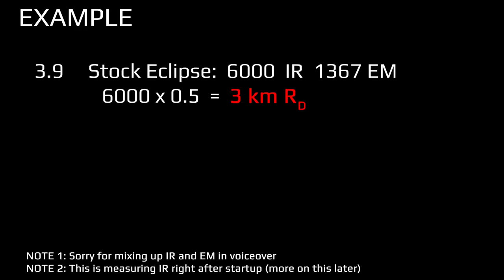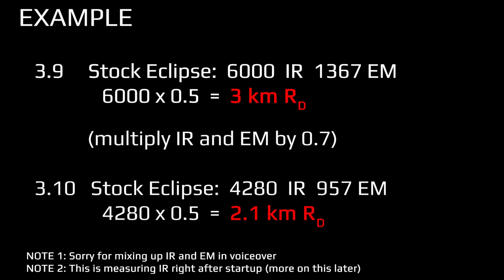For example, a stock Eclipse would previously generate 1367 IR and 6000 EM, which per the formula would result in about a 3 km detection range. Now, since it has a hull modifier of 0.7, it generates 957 IR and 42 EM, resulting in a 2.1 km detection range.